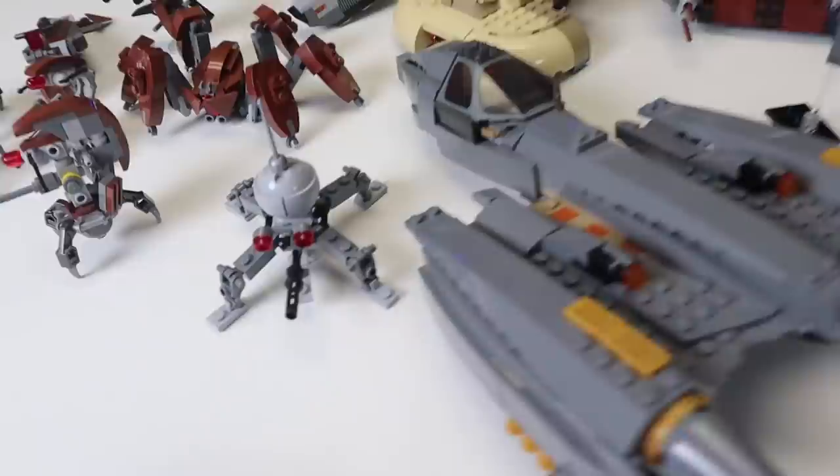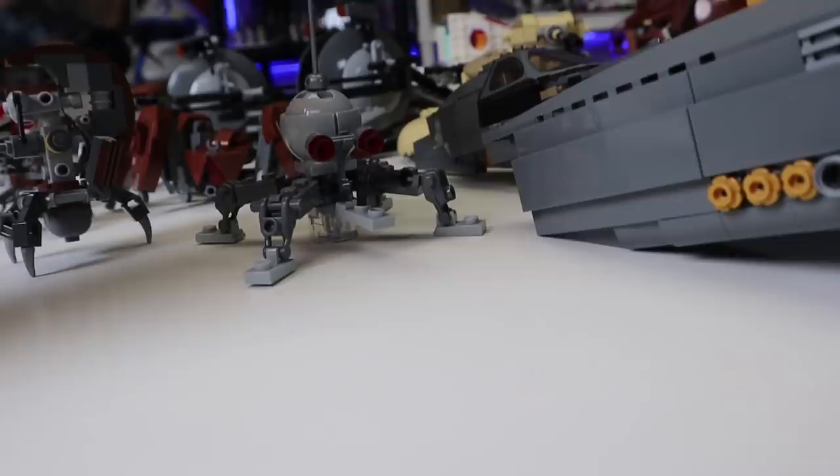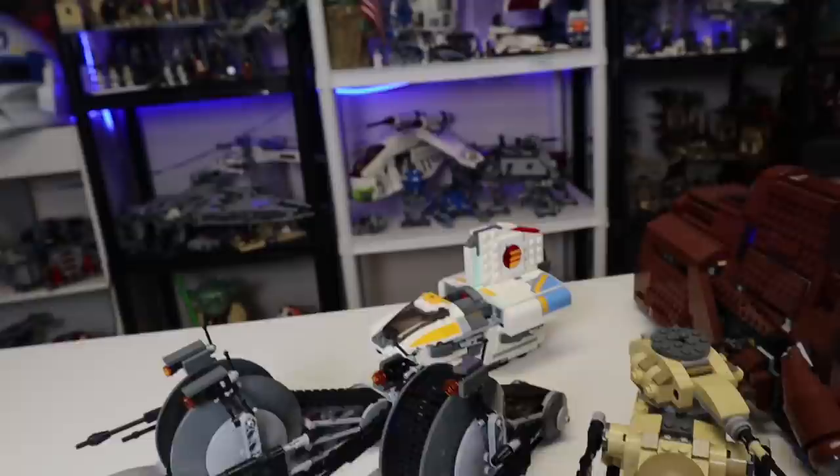Moving on to another one here, we do have a little Dwarf Spider Droid — I believe this came out back in a 2015 set, not very exciting. Moving over, we have a droid army which is pretty much double the droid army. We have two of these guys, two of these guys, and a sniper one from the AT-RT back in 2013.